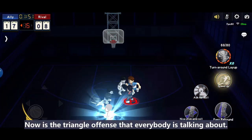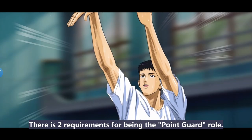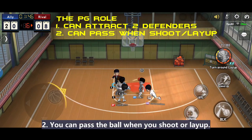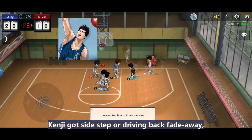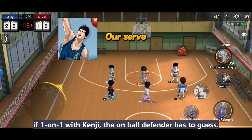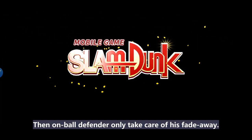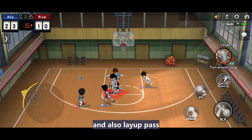Now for the triangle offense that everybody is talking about. The concept is very straightforward. There are two requirements for the point guard role: first, you need two defenders to defend you; and second, you can pass the ball when you shoot or lay up. For the current season it's Kenji, Fujima, and Akira Sento. Kenji has sidestep or driving fade away. If it's one-on-one with Kenji, the on-ball defender has to guess — so normally Sento will stare at him if he uses sidestep, then the on-ball defender only takes care of his fade away. Next is Sento — he has double pump layup and also layup pass.